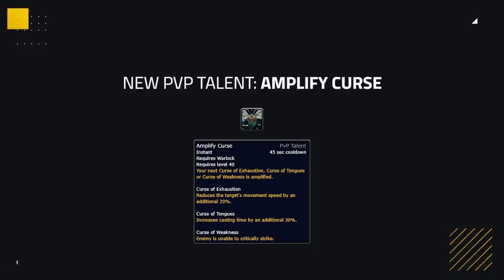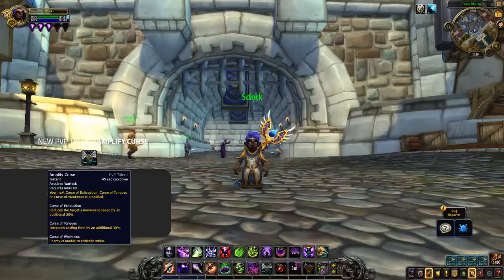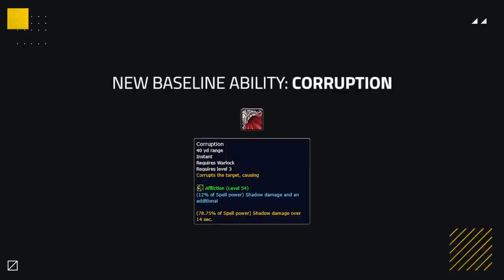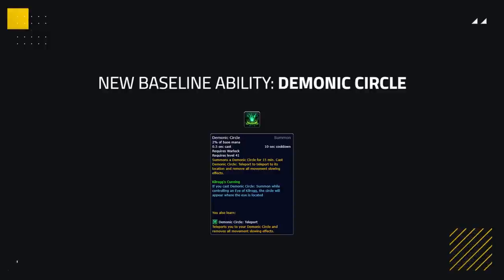To go hand in hand with these new curses, a new PvP talent has been added called Amplify Curse. This empowers the next curse you use — Exhaustion goes up to a 70% slow, Tongues an extra 30% cast time, and Weakness makes your target unable to critical strike. At the moment this just seems ridiculous and probably won't make it to live. Corruption is also back as a baseline Warlock ability for all specs, now dealing instant initial damage. Demonic Circle is also now a baseline ability, giving Warlocks some added self mobility.